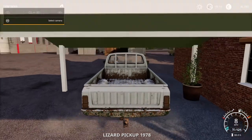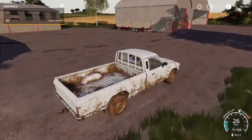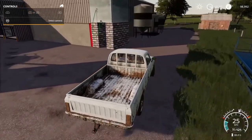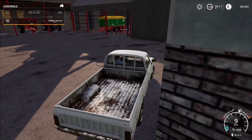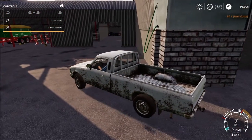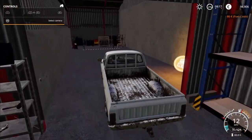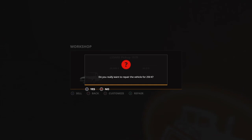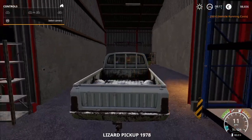Here you can see the maintenance is really low, down to zero, and the fuel also. Luckily we have a workshop and a fuel station here. 86 euro to fill up the tank. And here is the workshop — the condition is down to zero. Even though you repair it you don't wash it, so you also need to clean it up a little bit.